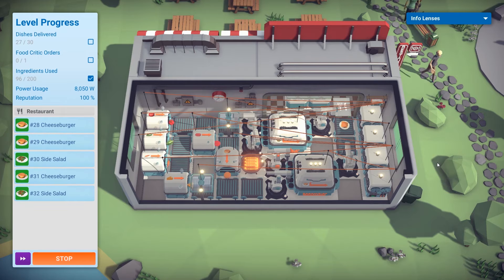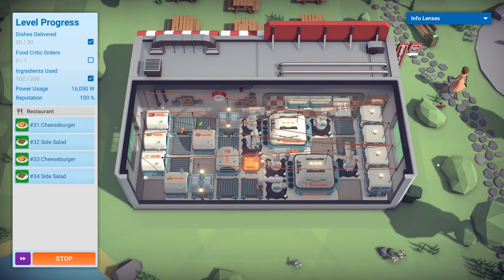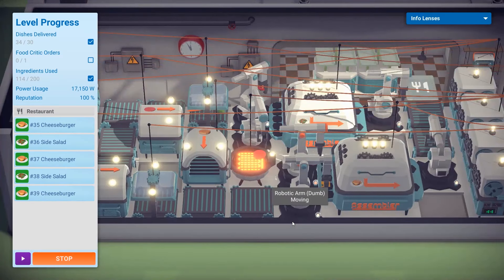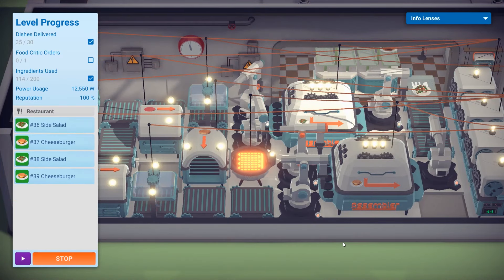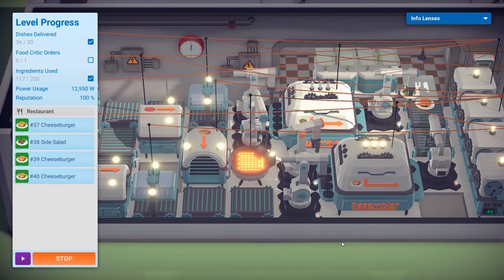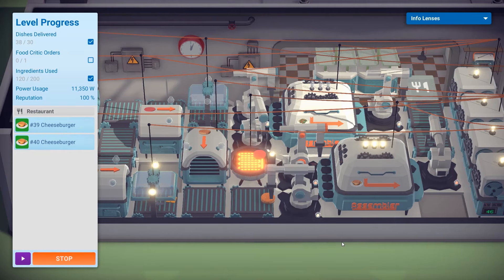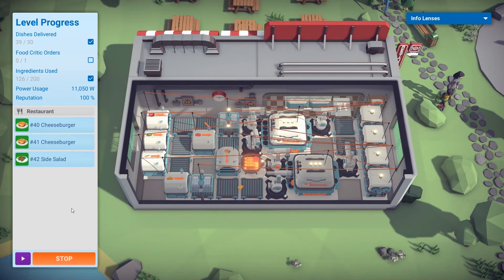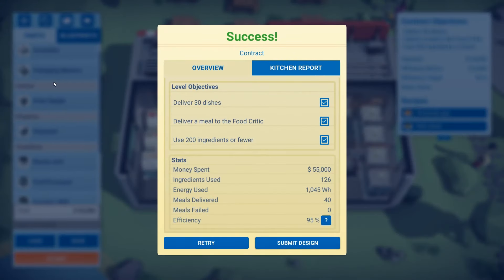No idea where the food critic is though. You can kind of see it actually looks really nice — you can even zoom in to see the machines at work. The animations look like they're running at a lower frame rate, just the way the arms move — it looks like there are fewer frames in those animations. No food critic — oh, it came up at the end there. We delivered everything, and that is basically the core game. I could end it off here, but let's try one more level.